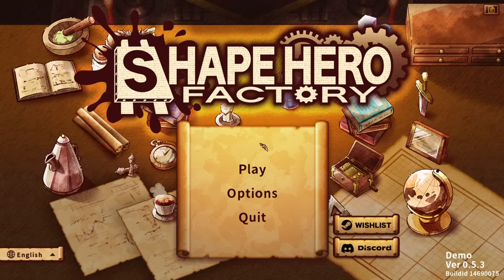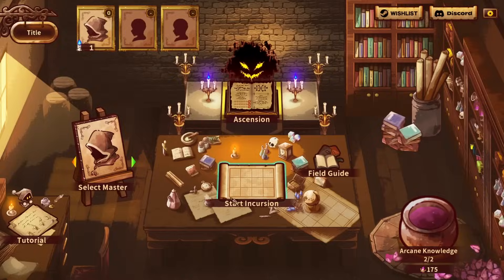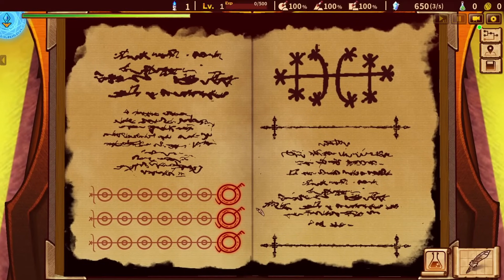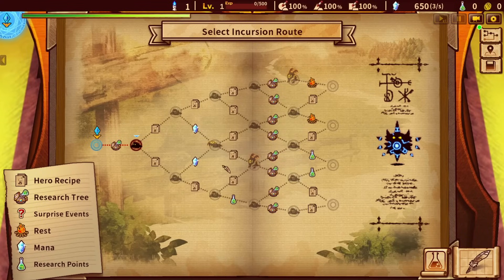Hello everybody, it's here again with another Shape Hero Factory, the roguelike factory building game that's also a TD or something. Most likely this is going to be the last one. We're going to try to play mages today — I'm going to force mages — and let's see how this is going to go.